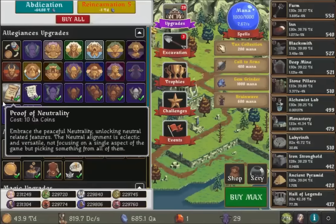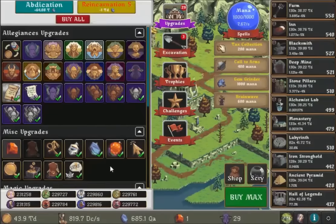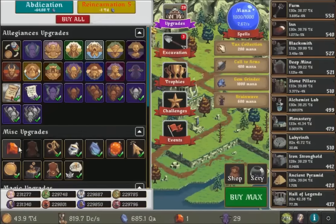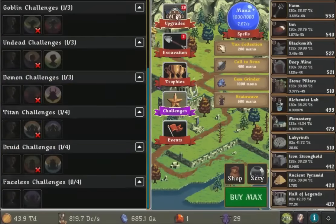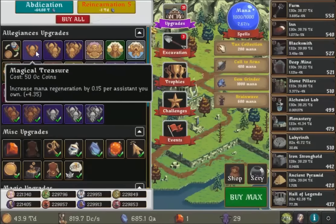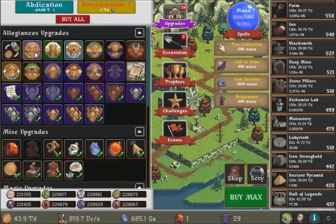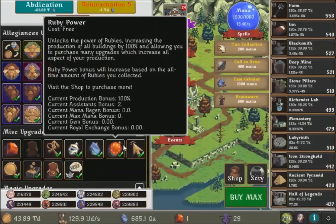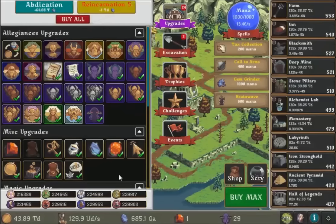I think I've got all the faction coins, so it's time to just reap the rewards. I had already been in the Faceless faction for a long time, and now I just need to buy all the upgrades.